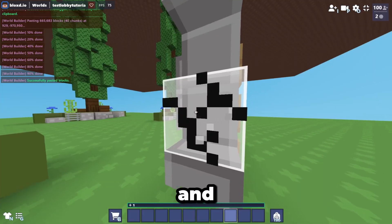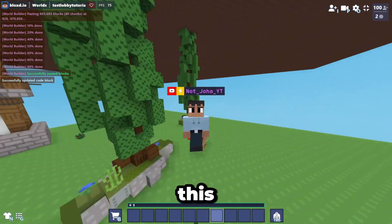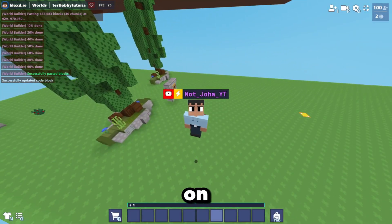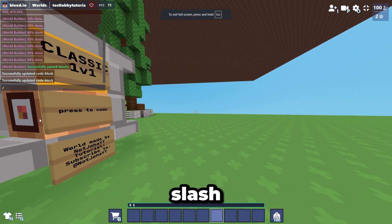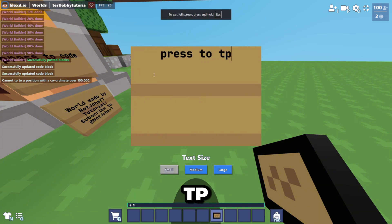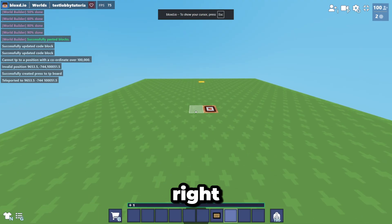You have to come to your code block and copy the arena position. This video might be confusing if you didn't watch my last video first — I highly recommend watching that one first because this is the advanced tutorial. Come to the classic 1v1 code block and copy the arena position. Then type '/tpp pause' and then the arena position and remove the extra parts. If you can't tpp with slash pause then just use 'press to boards,' press to tpp — remove those commas and click.